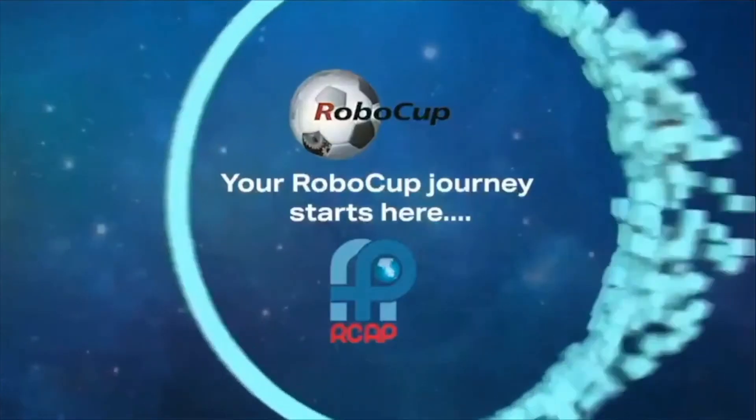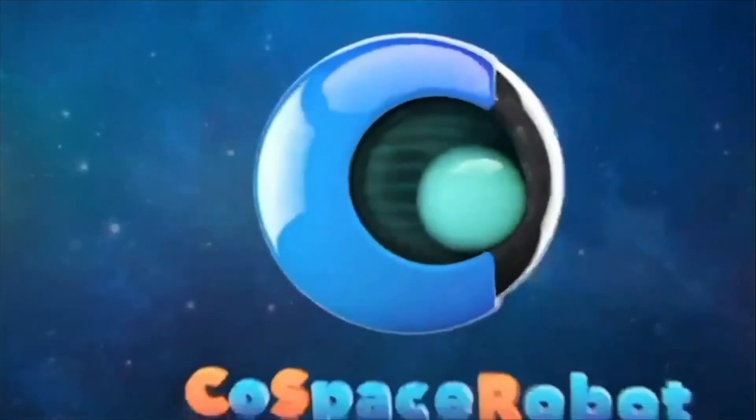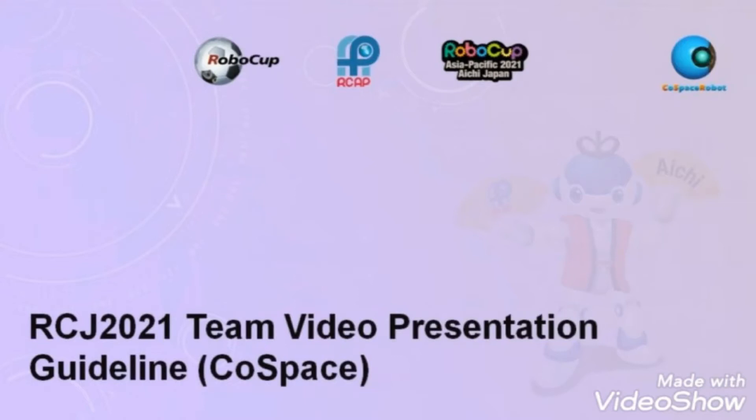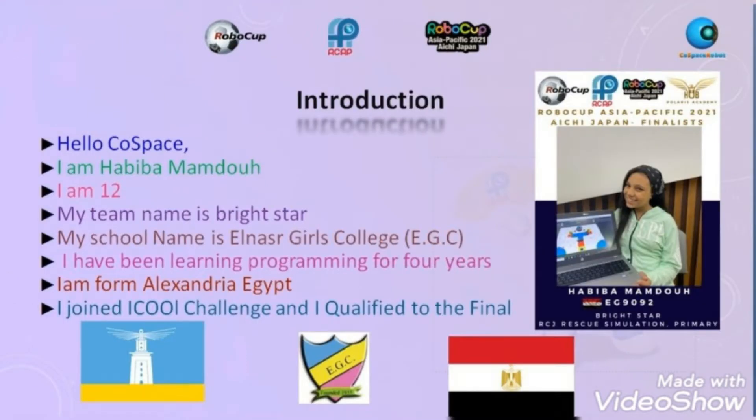I'm a game changer. I'm a risk taker. Hello Co-Space, I'm Habibah Amduh. I'm 12. My team name is Bright Star, my school name is Enosr Girls College. I have been learning programming for 4 years. I'm from Alexandria, Egypt. I joined the ICOLE challenge and I qualified to the final.